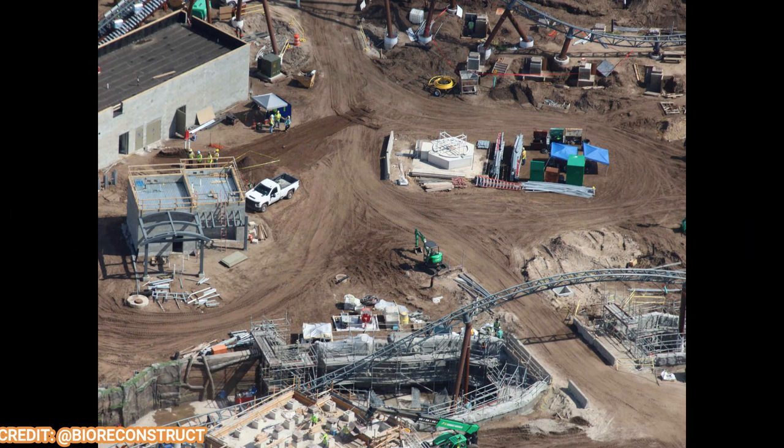Looking at the flat ride — the wing gliders, or whatever the name turns out to be — it looks like a whole bunch of flying airplanes. The flat ride will be themed to dragons of course. You can see the support right there, and there are actually two of them side by side to increase capacity. That adds more kinetic energy to the area. There also looks like a small snack or beverage kiosk forming to the left.